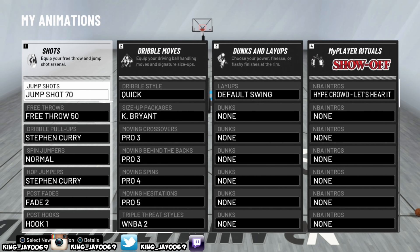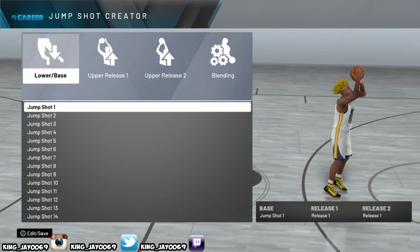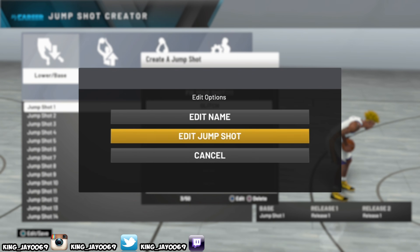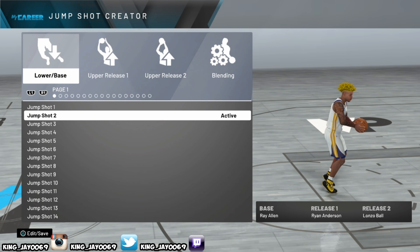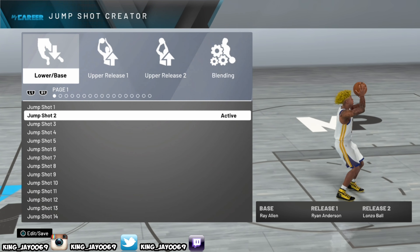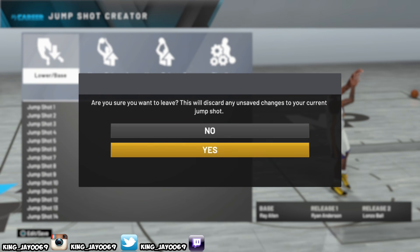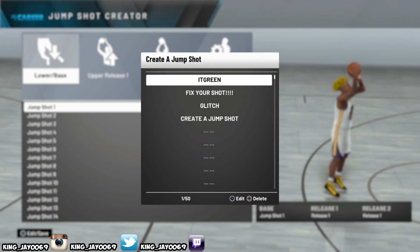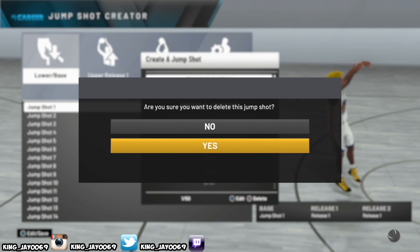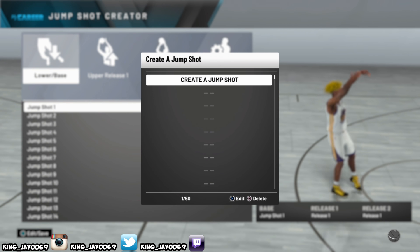The first thing you want to do — and this is for custom jump shots only — go to jump shot creator and delete all the jump shots you created. I just made a jump shot called 'glitch' and without the fix it went back to jump shot 70. So delete all of them, clear everything out — delete that, delete that, get them all cleared out.